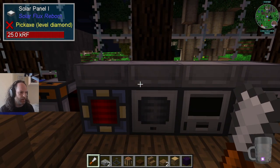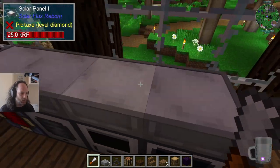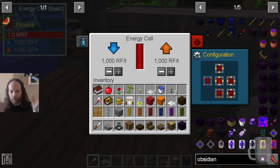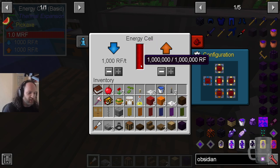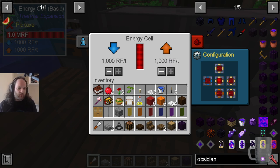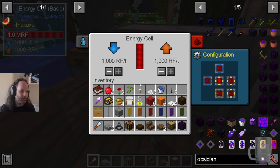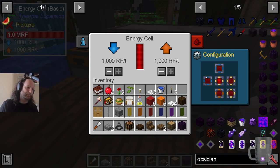There are connected textures on these solar panels — we were getting solar panels so we put them on top of here. We have an energy cell. This is Thermal Expansion, a very well-established mod. You can configure these things — this is storing RF, which is electricity by any other name. These allow you to determine whether each side is input or output. I have on the left input and on the bottom output, but I also need the top as input because these should all be connected together.